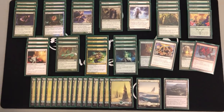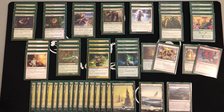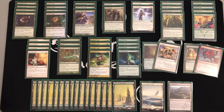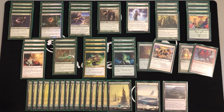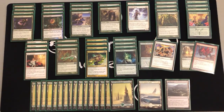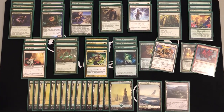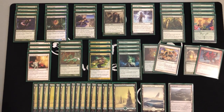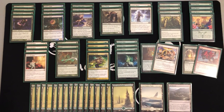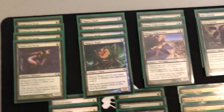Hey guys, Aaron here with another Pauper deck tech. This is my Green-White Auras deck, also known as Green-White Enchantments or Green-White Hexproof Bogles. It's basically a deck where you play hexproof creatures and pump them up to ridiculous levels with auras. Because they're hexproof, they can't be blown out by removal spells, so you just swing in with this crazy monster you've built. It's a really fun deck to play.